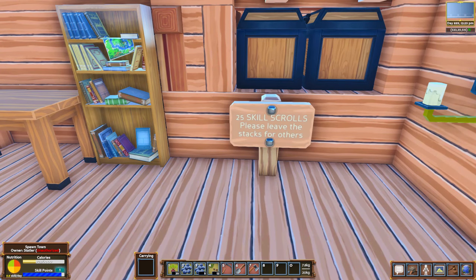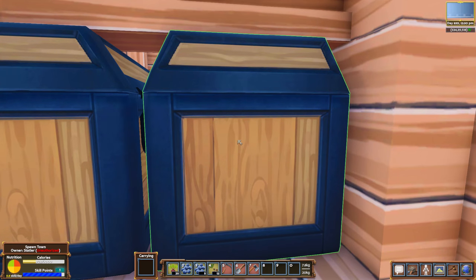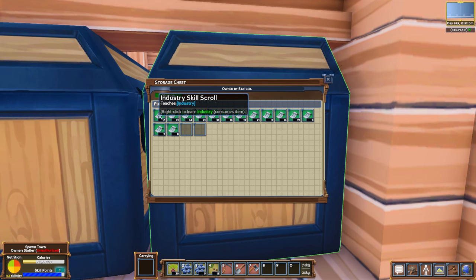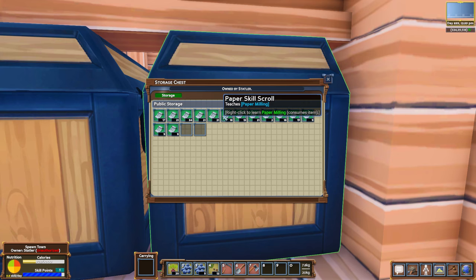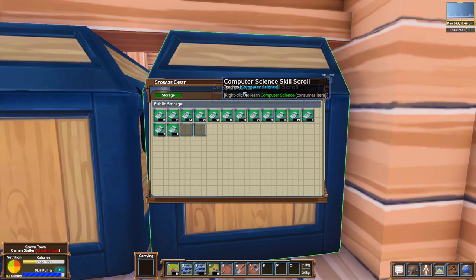Let's go up here to the library. 25 skill scrolls — please leave the stacks for others. Right click the scrolls to learn new skills. Can we do this? Whoa — Industry skill. Does this take a skill point for us to learn? Refining? I had no idea there were this many skills in the game. Holy crap. Look at all this. Steelworking, tailoring, toolsmithing, computer science.